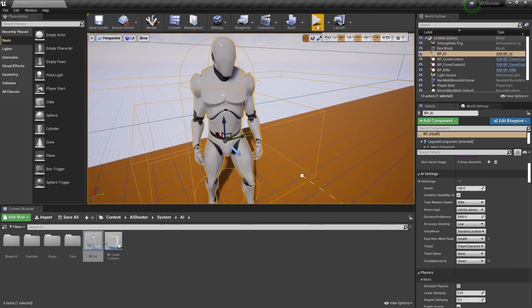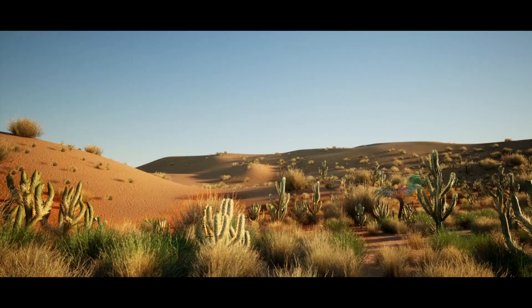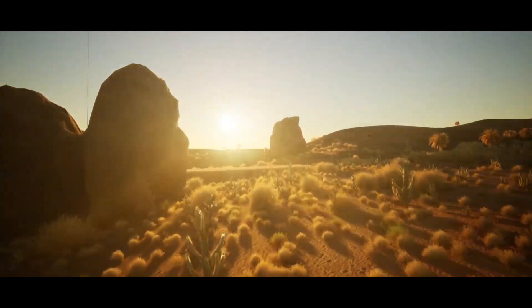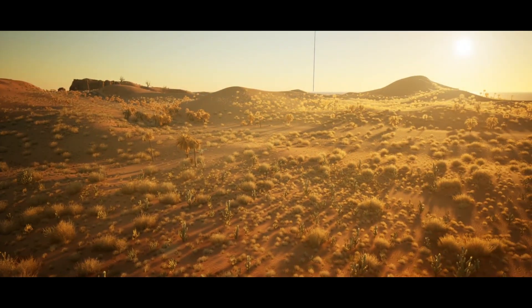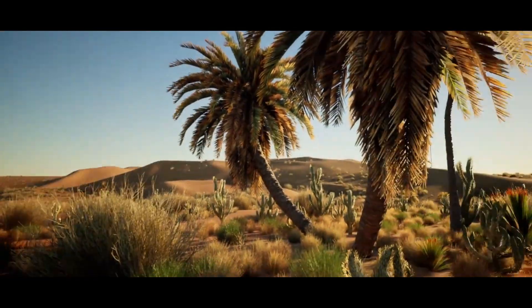Finally, last but not least, we have the Photorealistic Desert Landscape 4x4 km. There isn't a lot to say about this but it looks absolutely amazing and as you can see it is photorealistic — some of the images showcase it better than the video. This is a high poly desert map which includes several environmental locations, a wide variety of plants, 50 unique meshes with LODs, 18 materials and material instances, and 38 textures with resolutions ranging from 512 up to 4k.